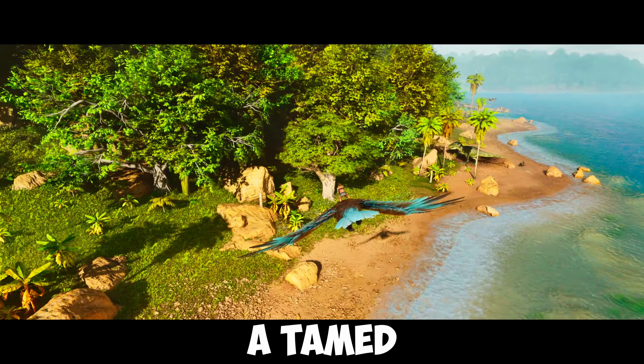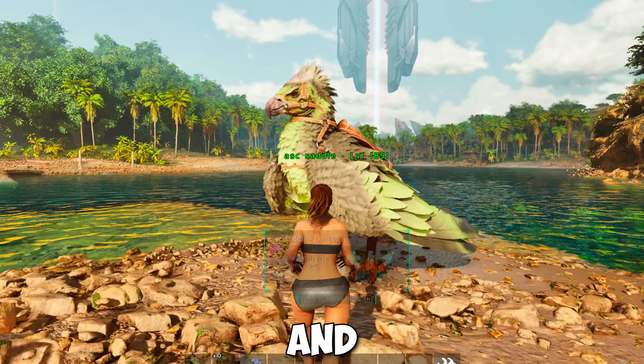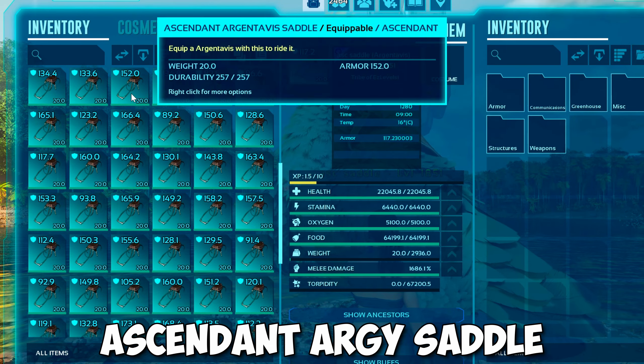How to spawn in a tamed and wild Argentavis in ARK Survival Ascendant. If you stick around, I will also show you the code for the Ascendant Argentavis Saddle.